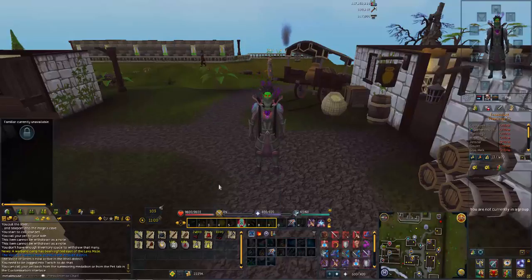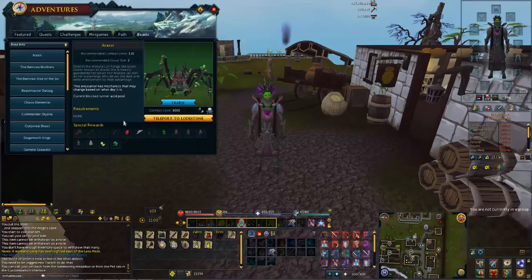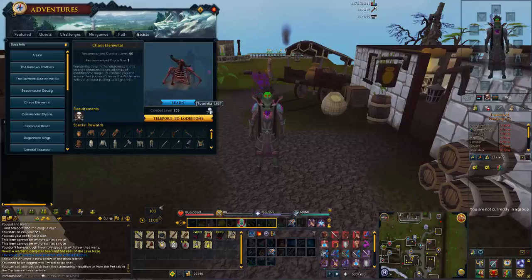What's going on guys, I'm coming at you today with a little video of what I've been doing for the past probably about four days, just non-stop killing the Chaos Elemental because I've been dying to get this pet. So far, let's look at how many kills we've done - we've got 1,607 kills.